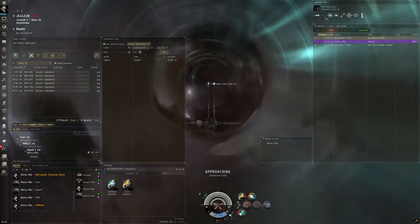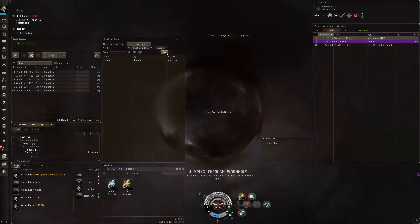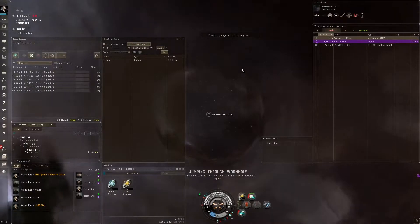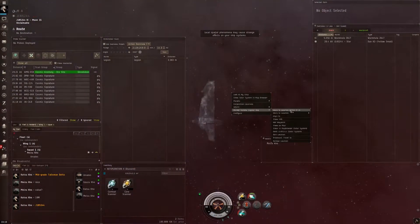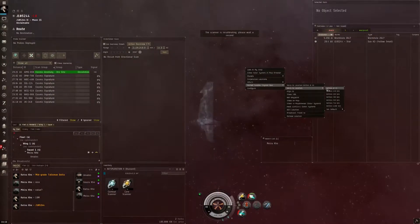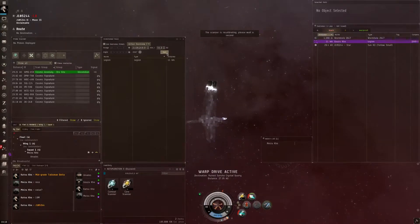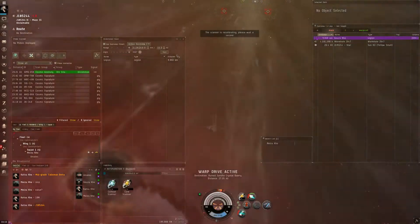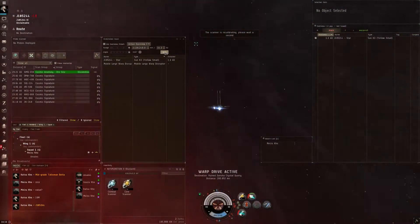Hello guys, it's Dagon here. Today we're going to talk about a relic site that I found in a wormhole next to us. It was a C2 wormhole that spawned into a wormhole, and I went out before to discover it. I found there a relic site — a Sansha relic site. It was a Ruin Sansha crystal quarry.